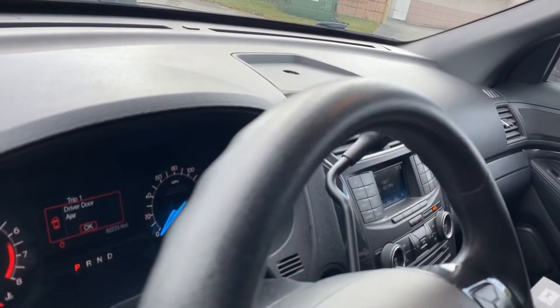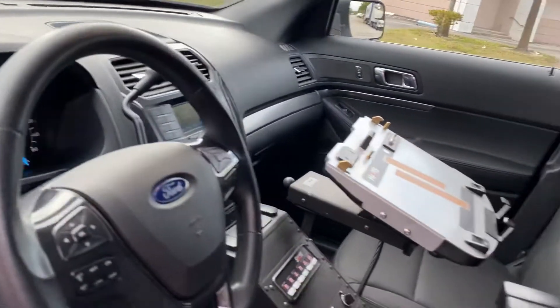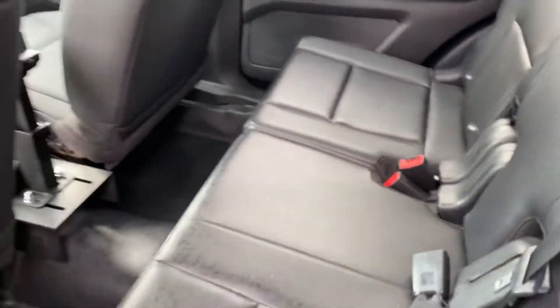Top of the steering wheel looks phenomenal — tons of texture on the steering wheel. Definitely not a lot of hand action going on there. Seats are in great shape. Very nice to see. Has rear door panels.